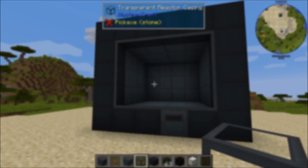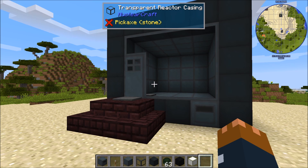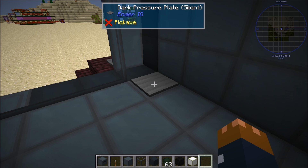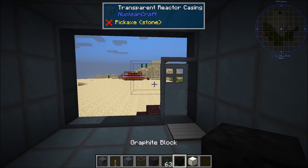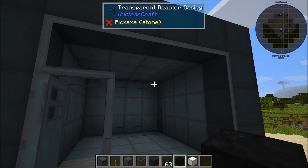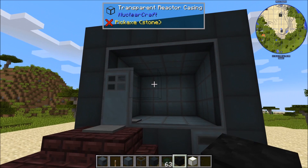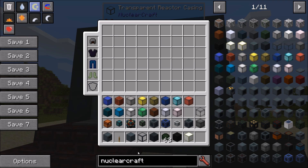One last thing before putting stuff inside the reactor: I've placed a reactor door inside the structure so I can walk in and out easily. You can actually put other blocks inside the fission structure without affecting the design at all — torches, decorations, whatever you like. The door means I can get in and out without having to break the structure every time. There's also a trapdoor that does exactly the same thing.